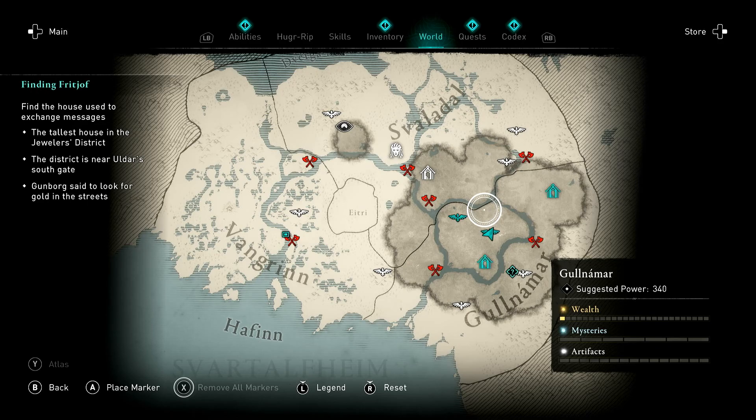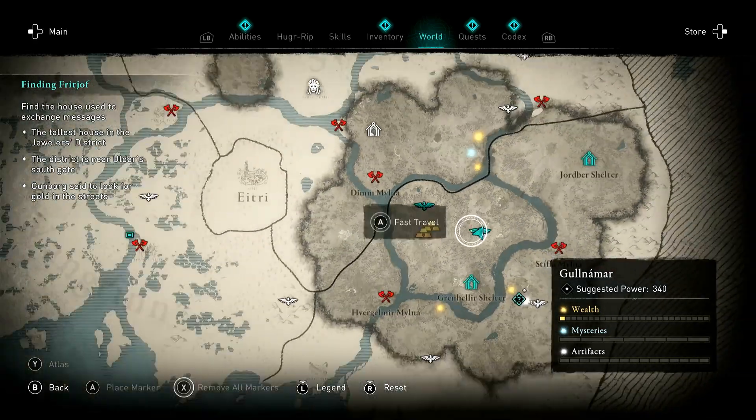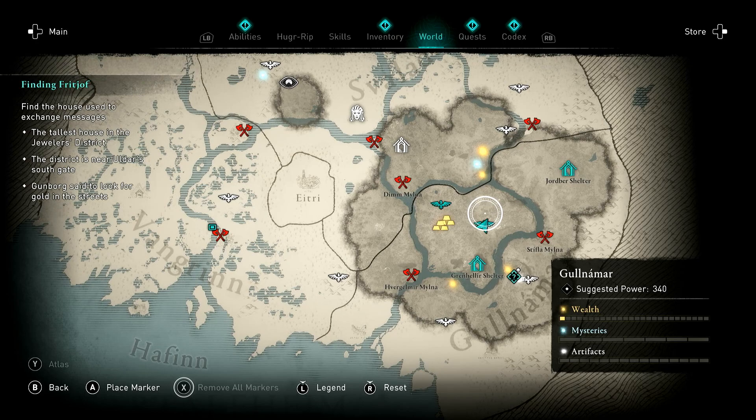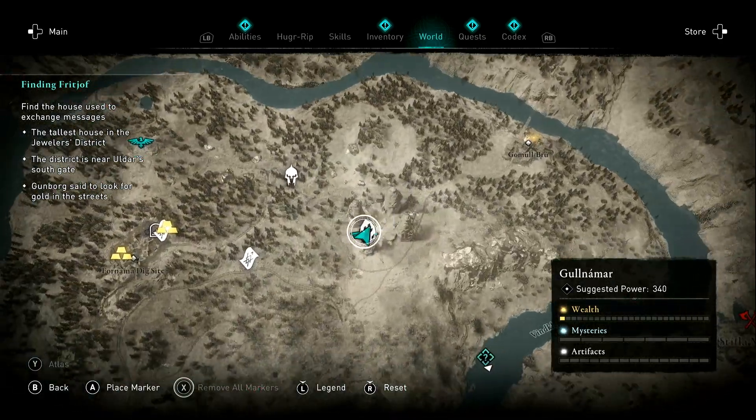So first of all, to find the platinum, what you'll want to do is come to this fast travel point here where there are three standing massive giant statues. It's in the starting area of Gul'Namar. What you'll do is get the intros out of the way — if you've only just got Dawn of Ragnarok, get the intro quest out of the way — and then open the world up and then come here.